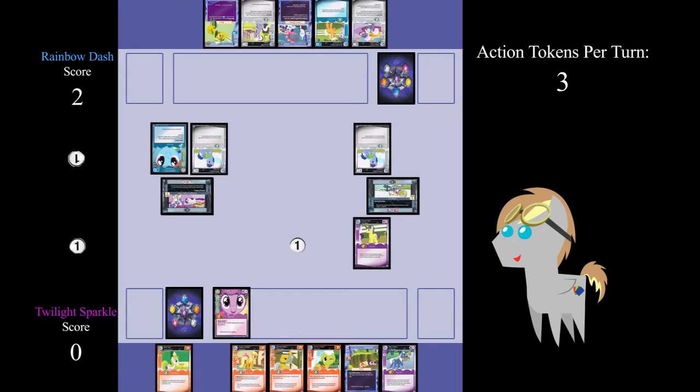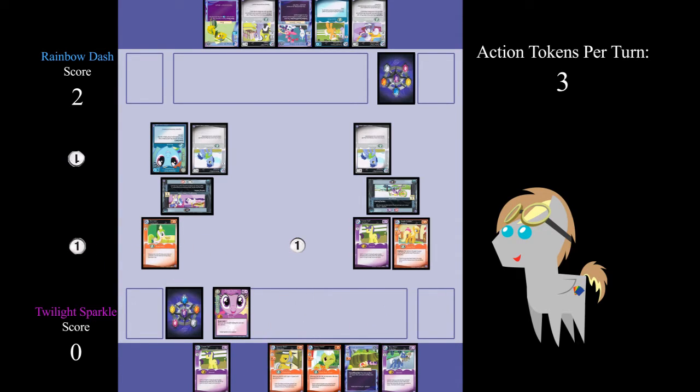Now it's Twilight Sparkle's turn, and since Rainbow Dash has a total of two points, Twilight Sparkle now gets three action tokens. She draws Comet Tail. She pays two action tokens to play Red Gala to Emergency Dress Order, then plays Apple Cobbler to It's Alive for one action token, and ends her main phase, saving one action token. Twilight is now confronting It's Alive, scoring one point and an additional one point because she is the first to confront it. Twilight Sparkle then ends her turn.